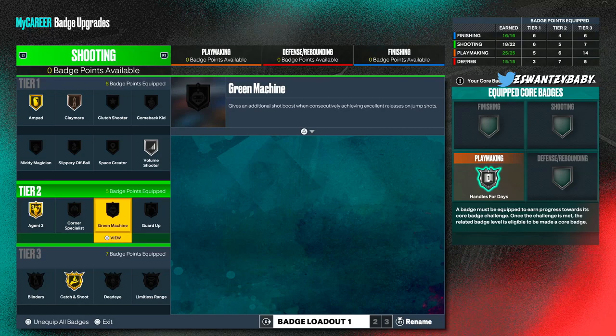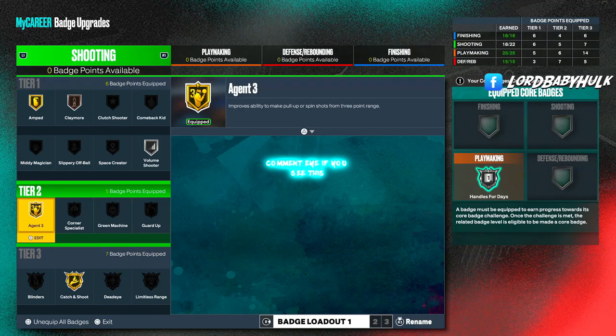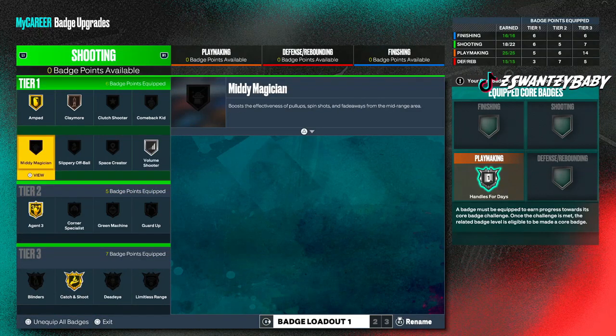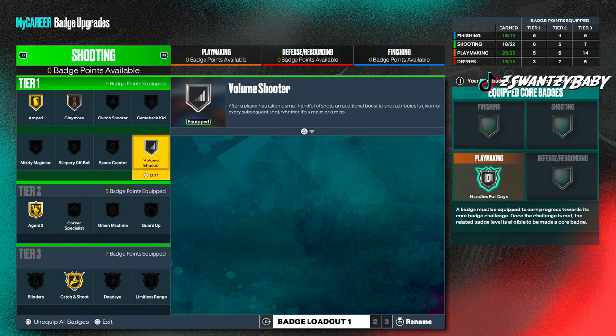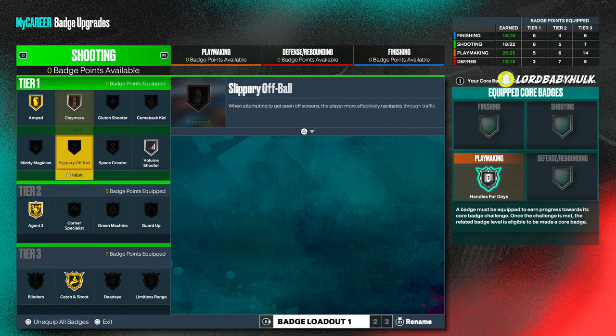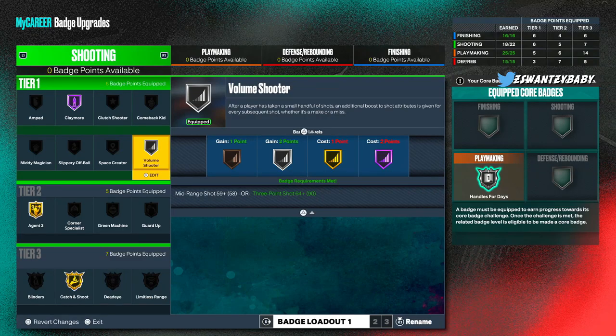Guard up some people say doesn't even work. Space creator is all dependent on your style. Your main badges as a main ball handler: agent threes, amped, catch-and-shoot, volume shooter, and claymore — everything else is dependent on you. For a spot-up build, you want catch-and-shoot maxed and claymore maxed. For a spot-up it's really the same badges, because corner specialist doesn't work.